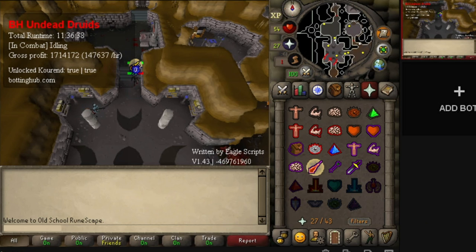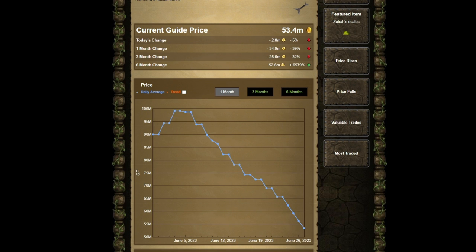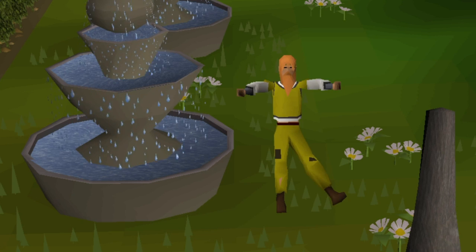All I have to do is restart the bots once a week three times due to weekly updates — it is just that easy. I checked the market for the Voidwaker hilt and it's dropped from 80 million to 53 million in just over a week. Good job Jagex for giving us an opportunity to crash all these prices.